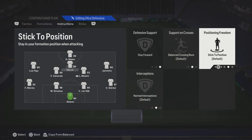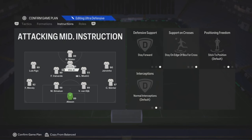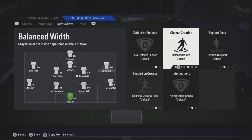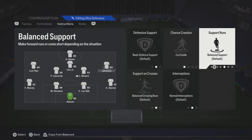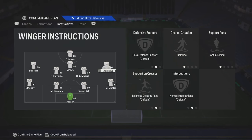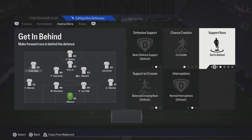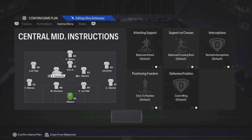Your center forward — you can put stay forward and stay on the edge of the box with crosses. Your right mid — you can put cut inside and get in behind. Same rules apply for the left side: cut inside, get in behind. If that doesn't work, you can just put both of them on balanced.